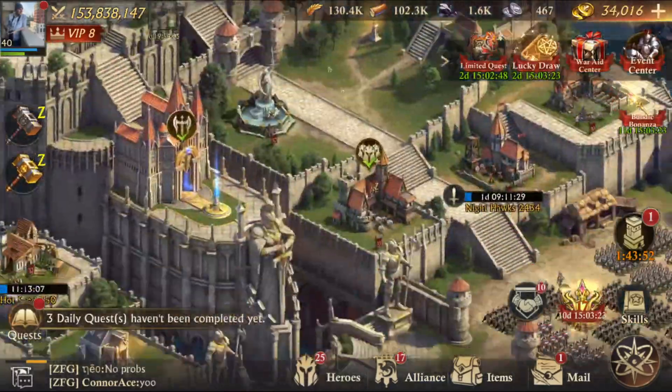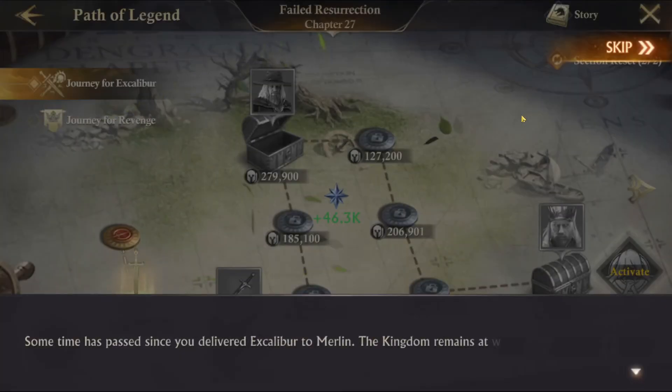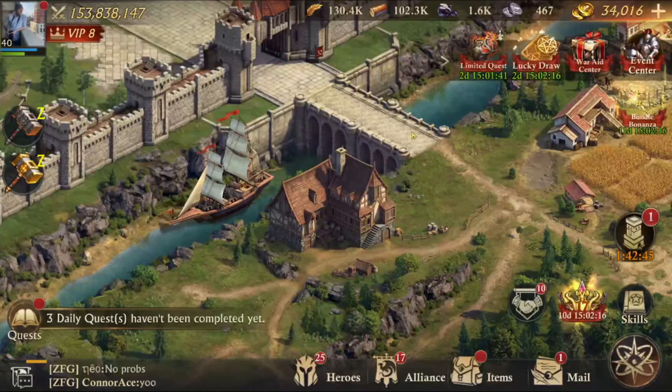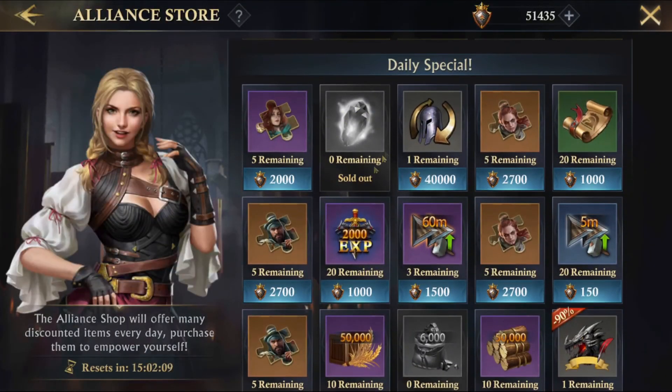To close out, let's talk about things you should be doing to make sure your dragon is as strong as possible. First, always get on and clear your path of legend. Even if you clear one or two stages a day, that's more points you get every 10 minutes per hour that you can use at the legend shop to buy meat and skill EXP. Just every day you want to buy as much skill EXP and meat as you can. You should always be buying as much as you can every day.